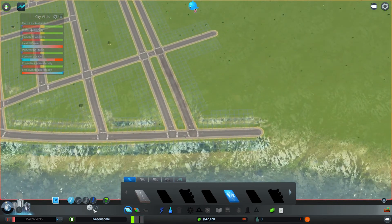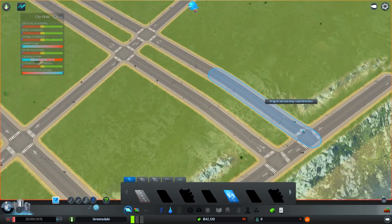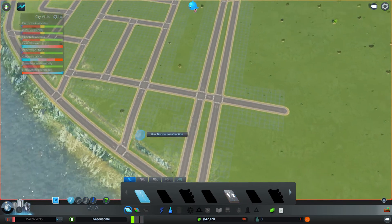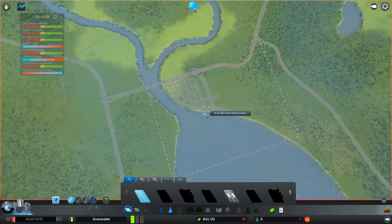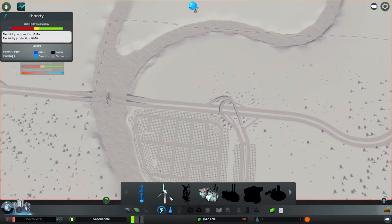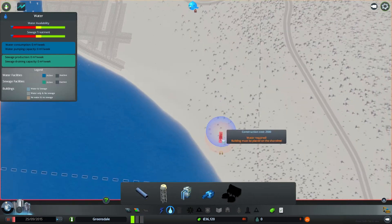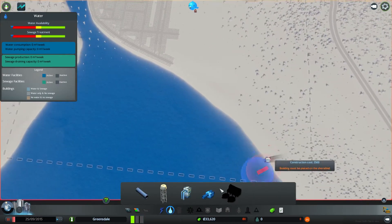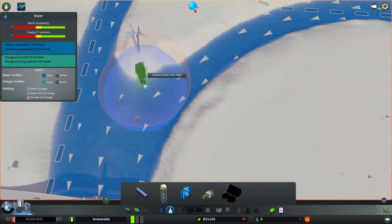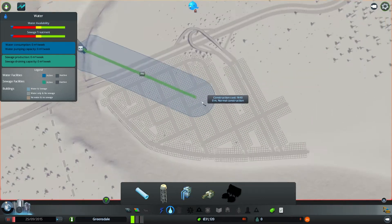We need to supply it with power, which we will do from here. We need to drain the sewage waste, which we will plunk here. And some water, which we will plunk right over here. We need to connect that up. It's a really satisfying plunk. This already has energy, which we are going to tap into by doing this and this.